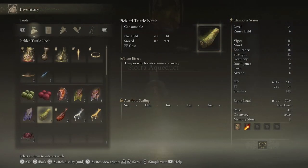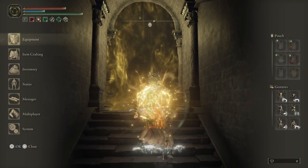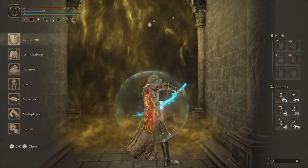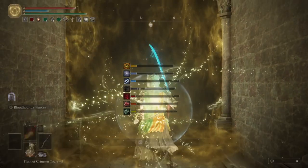The first thing is don't be stingy, just use all of your buffs. You see me going through my inventory right here, I'm gonna go for everything I can think of. I put some magic grace on my weapon, I got a rune arc on, everything to make me as strong as I can.